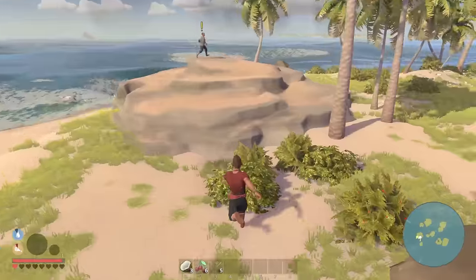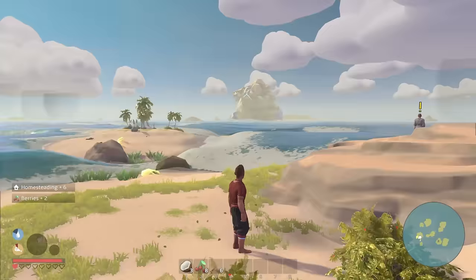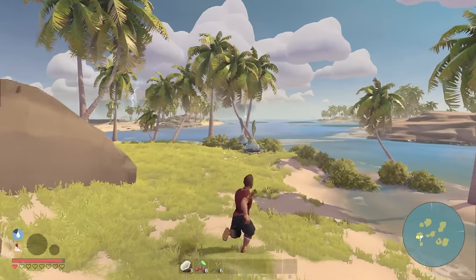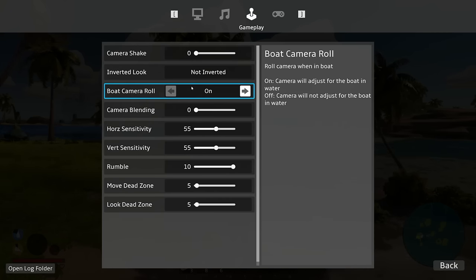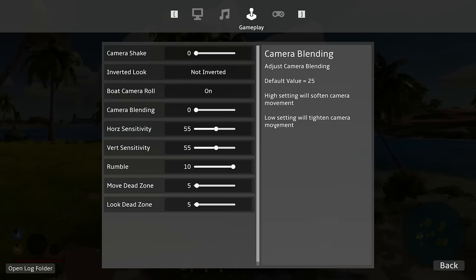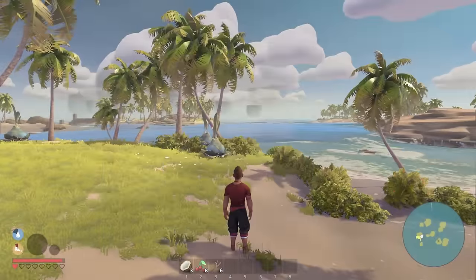I want to talk about the number one complaint I've seen for this game: the camera controls and the motion of the camera. It doesn't seem too bad, but let me share my settings. I have camera shake set to zero, boat camera roll set to off. The camera blending setting will soften camera movement on high and tighten it on low — that's what I've heard people have issues with. Let's put it to halfway and see what that does.